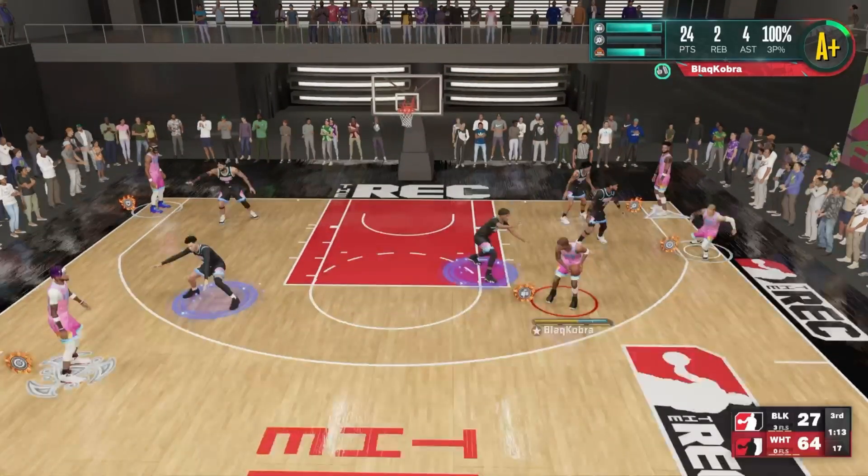A little bit of context: throughout the course of this game I was jabbing and spinning towards the direction that I jabbed. So if I were to do it again, I would jab with my right foot and then spin towards the middle of the paint towards the free throw line. I did this quite a number of times in this game, so I'm pretty sure he was scouting that. But basketball is like chess — it's like playing mind games.